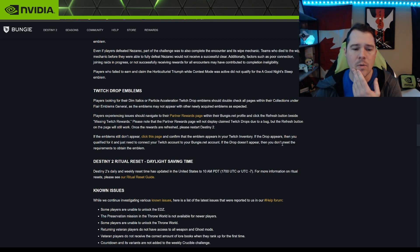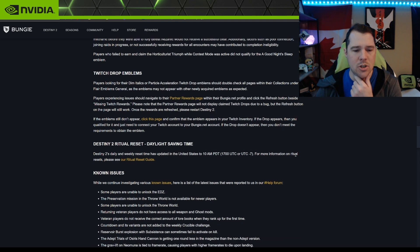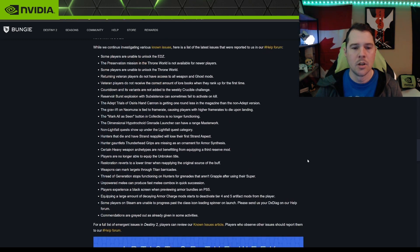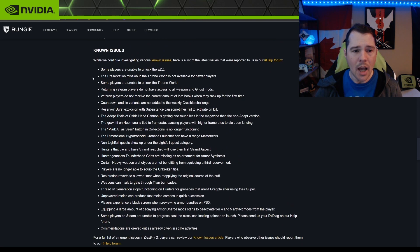Destiny 2 ritual reset and Daylight Saving Time: for those of us in Canada and the EST time zone, we switched the clocks, so now the weekly reset is at 1 PM EST. I like that — it gives you more time in the morning before reset.